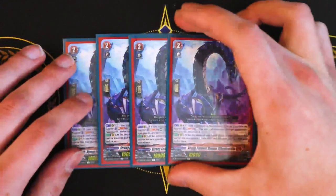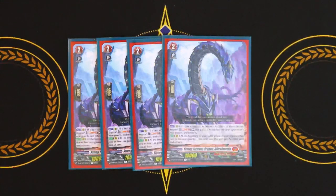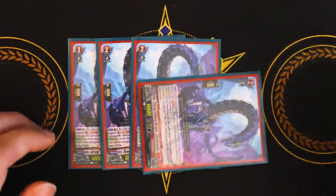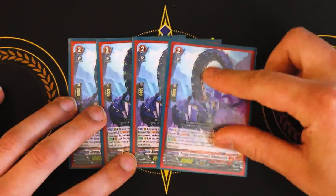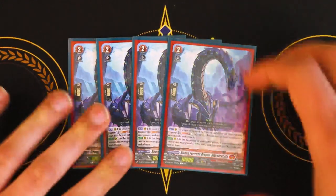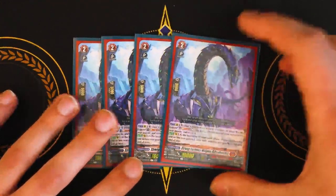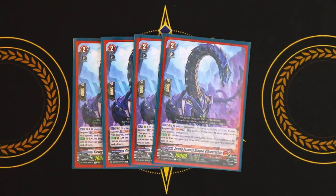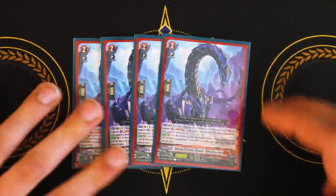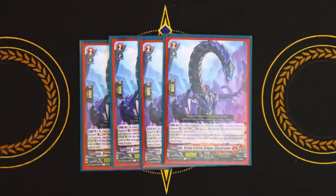Lastly for grade twos, we got dinosaurs — Strong Fortress Draken, Geobrachio. Geobrachio's skill is: if your vanguard is Eugene, soul blast one, rest this unit, choose one of your opponent's rear guards and retire it. So you just plop this down, rest itself, soul blast one, and boom — retire something. The second skill is at the beginning of your battle phase, if your opponent has one or less rear guards, this unit stands and gets 5k. So you can rest it for its own skill and if your opponent has no board, you get a re-standing 15k beater. You can also use it for Eugene's skill — rest this and something else and then it re-stands. So Geobrachio is a great rest target, retires on its own, and it's a dinosaur — like hello.